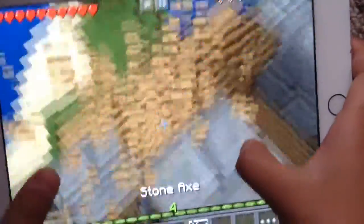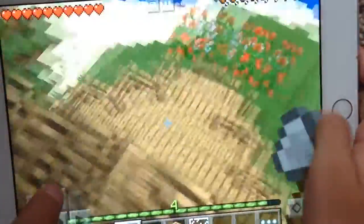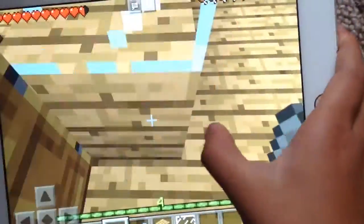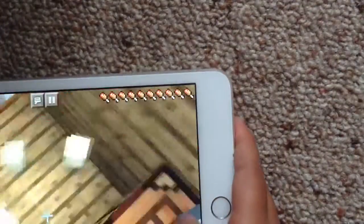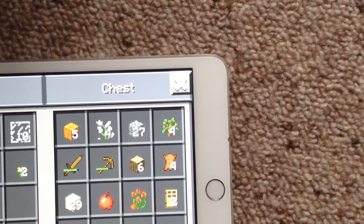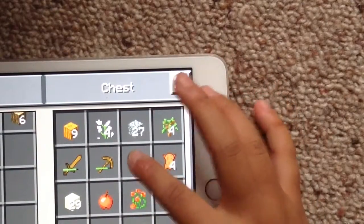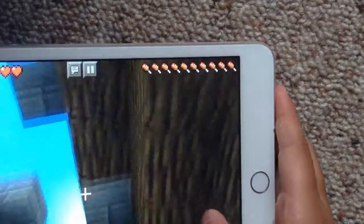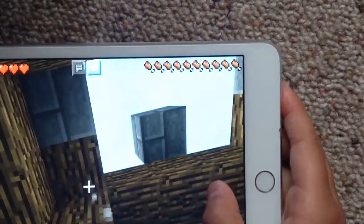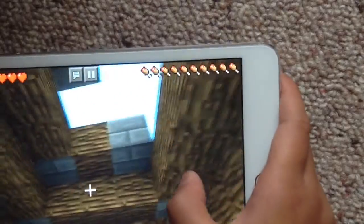Now I just need some more wood, that's all I need to do. I'm gonna get down safely — okay. I'm gonna get rid of all the sand and just need to get some more wood. Wait, I think I might have some in here — oh yay, I have a couple. Let's get all this out of my inventory and get all this wood.